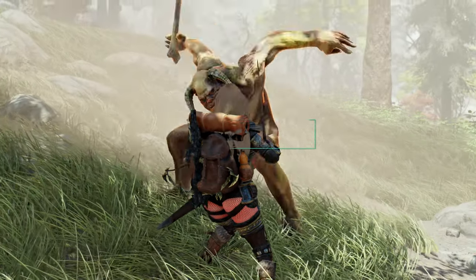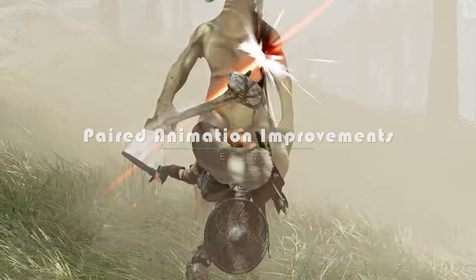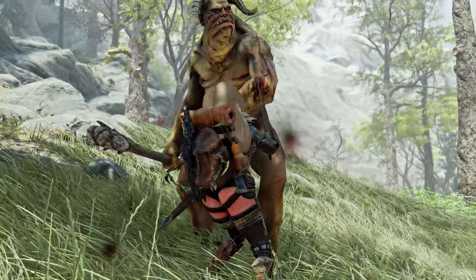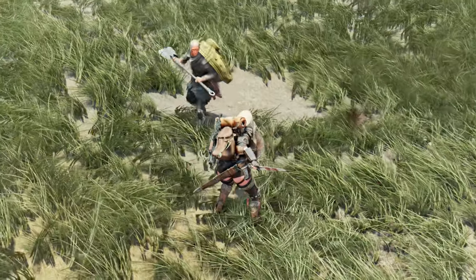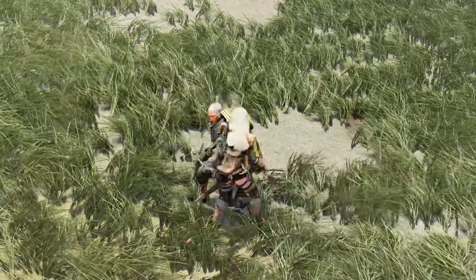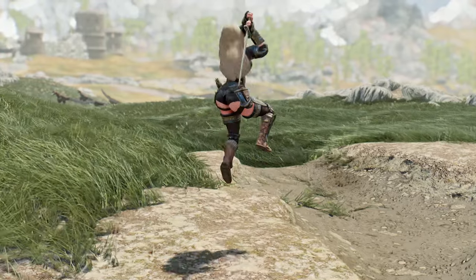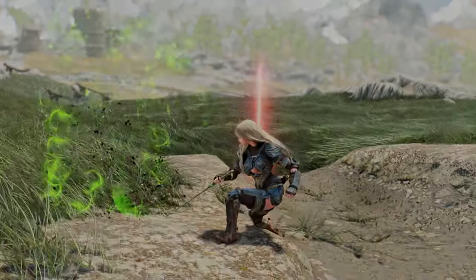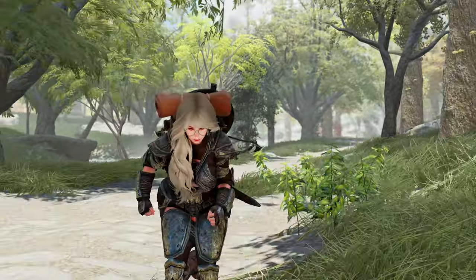First up is Paired Animation Improvements. Paired Animation Improvements is an SKSE plugin created by a modder named Ursh. This plugin allows events marked with comments to be triggered in paired animations similar to regular animations. Additionally, it enables the game to generate synchronized animation bindings as needed, providing several hundred animation slots for animation replacement.